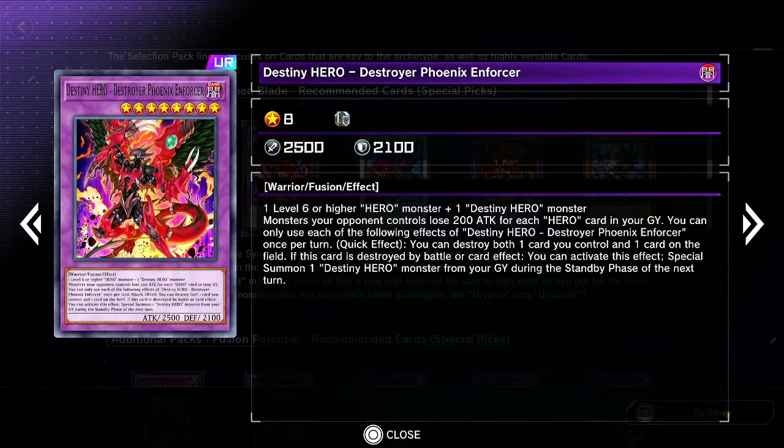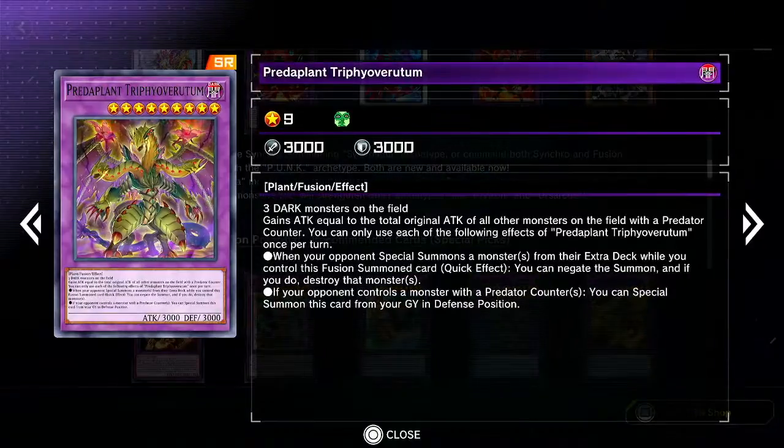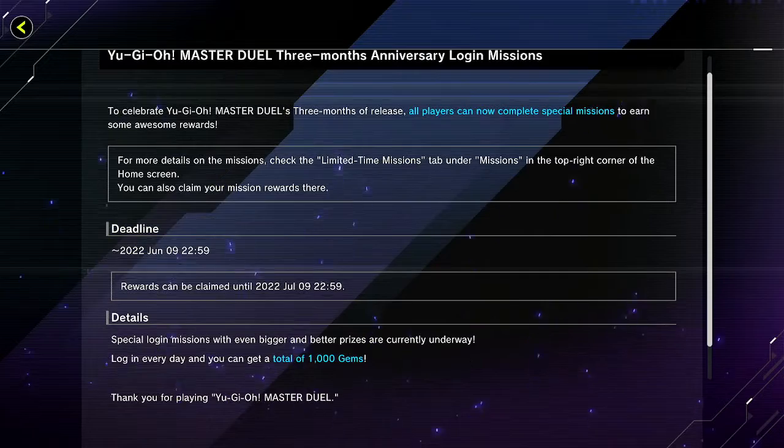Monsters your opponent controls lose 200 attack for each hero card in your graveyard. You can only use the effect of a Destiny Hero - destroy a field, destroy both one card you control and one card on the field. This card is destroyed by battle or card effect; you can activate the person in one Destiny Hero monster from your graveyard. I don't get it - he just pops himself and it gets you the ability to resummon him, which I guess makes sense why that would be the best card. Constant popping, I'm assuming.